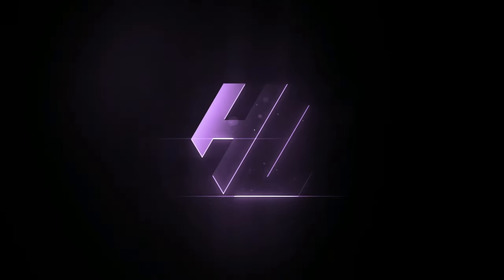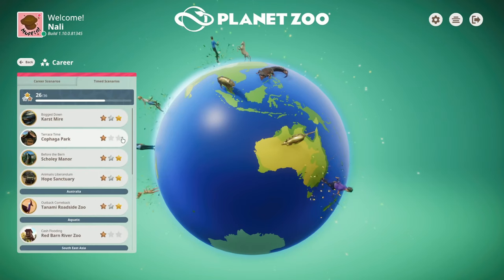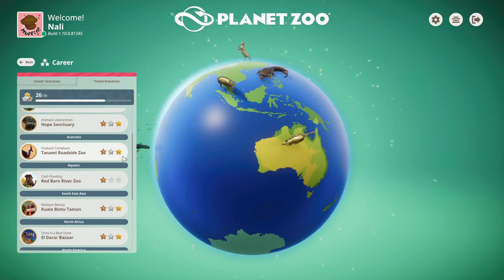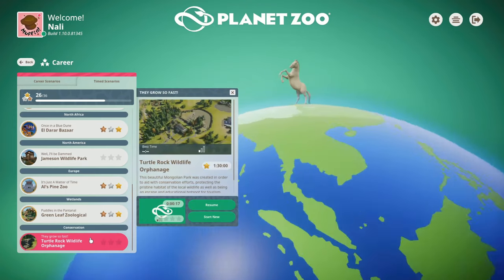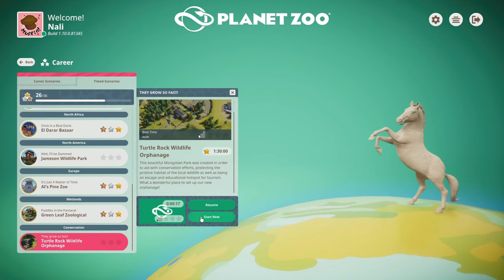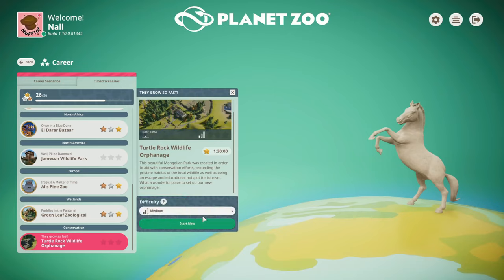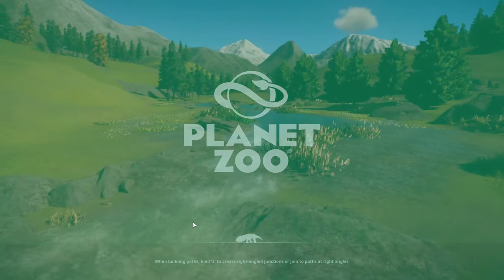Welcome back ladies, gentlemen, and everyone else to High Latency — your girl Gnarly Jay is back in the hot seat, bringing you another Planet Zoo timed scenario. Total Rock Wildlife Orphanage is our new zoo from the Conservation DLC pack that has just dropped. I'll have to apologize for the quality of my voice — I'm recovering from flu, not COVID, so please bear with me.